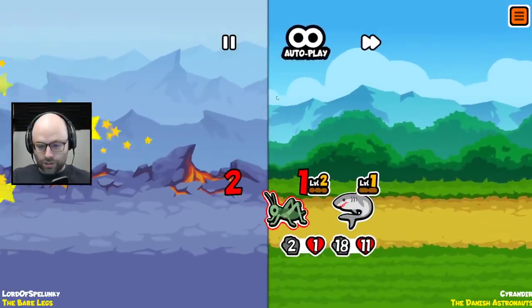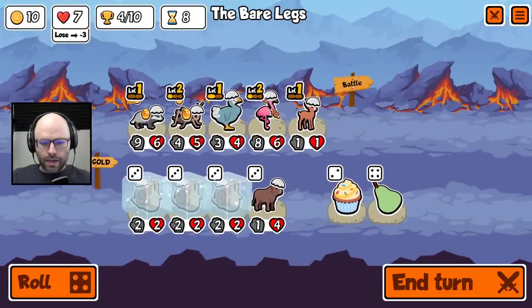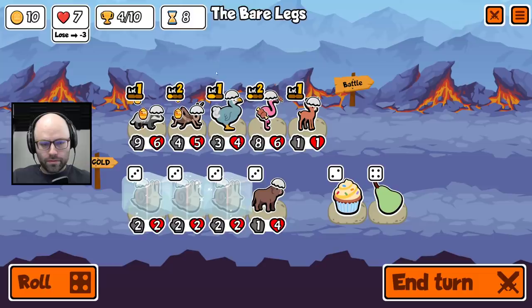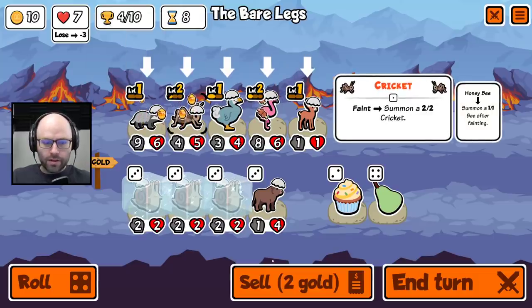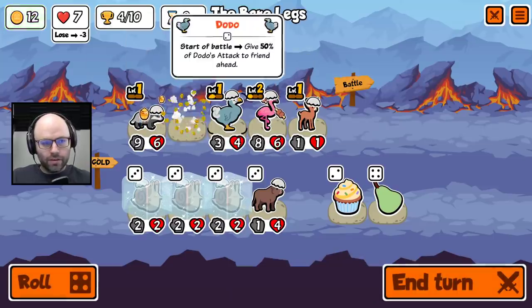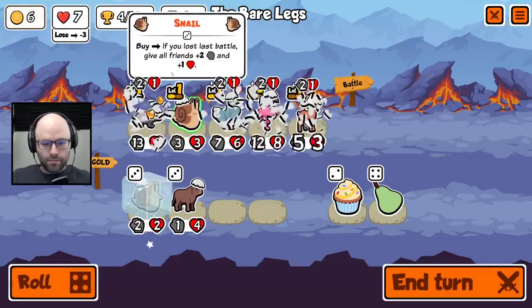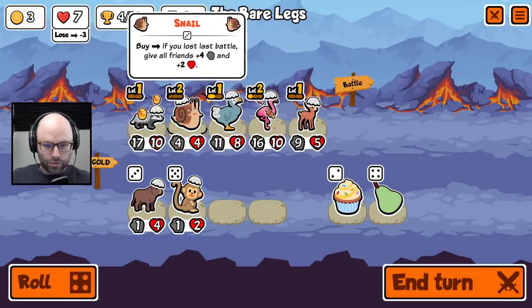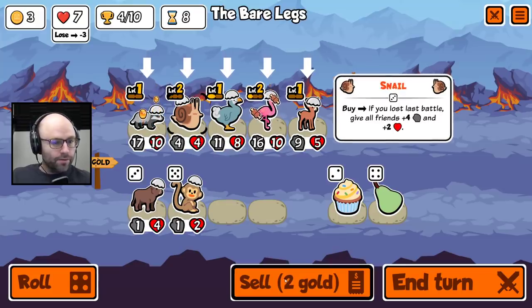It is. Okay. Now, this is actually awesome. I'm going to get a little funky — I'm going to sell the Dodo and keep the deer. The right play is honestly probably... You know what? I'm going to sell the Cricket, even though it's our most leveled unit. It's the right way to play it. Just trust me. Then I'm going to sell the level two snail — you've served your purpose.